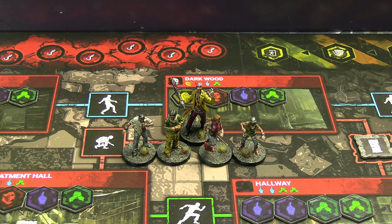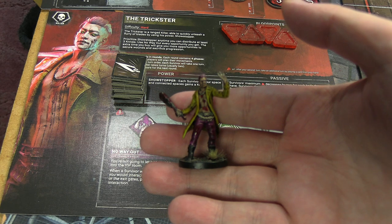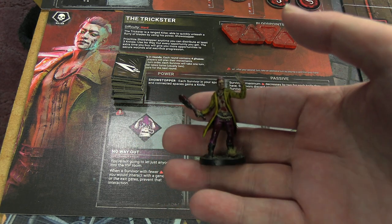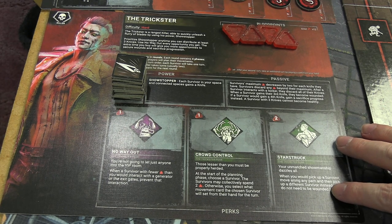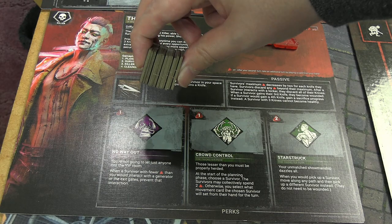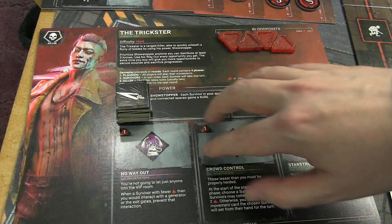Let's go look at the Trickster. Here is the Trickster's model — I'm being very careful with it because, as I said, some of the paint will still be wet. I never played this Trickster; they were added long after I stopped playing the video game, but I have seen them played. I know they're all about the throwing knives, hence the gigantic stack of throwing knives we get to play with as part of their power.